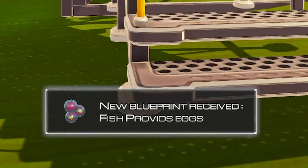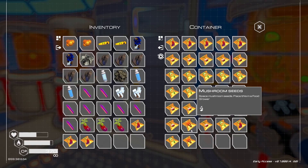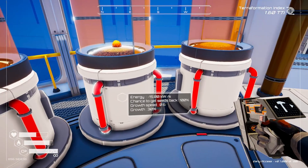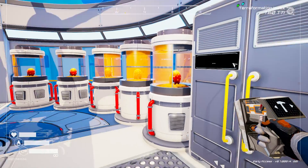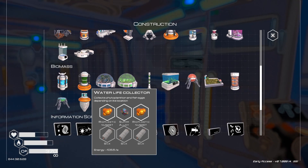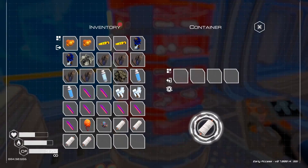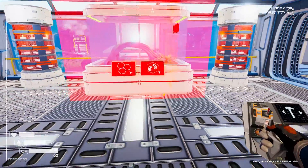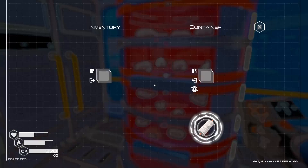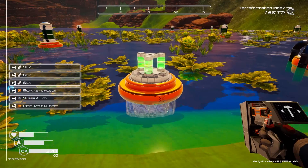New blueprint - fish provios eggs! Maybe that means it's time for me to build up a fish tank. I think we're going to take out some of these eggplants - we don't need those seeds. We're going to replace them with mushroom seeds, even though mushrooms are gross. We basically need more of these bioplastic nuggets, not to be confused with bioplastic nougat, which is super delicious. I do have two bioplastic nuggets, some super alloy, and I should be able to craft up one of these water life collectors. We're going to put it right next to shore because it's easier to grab stuff.